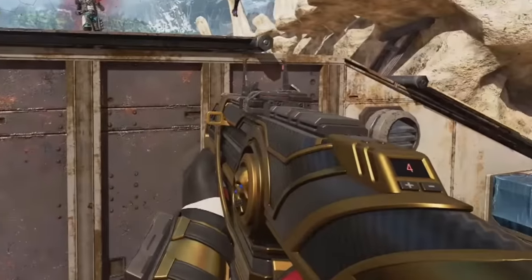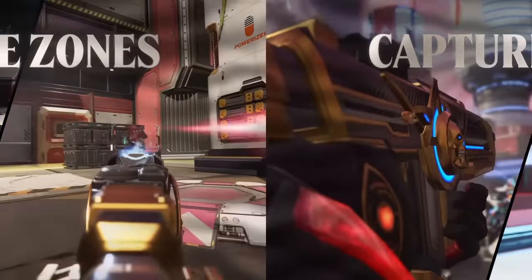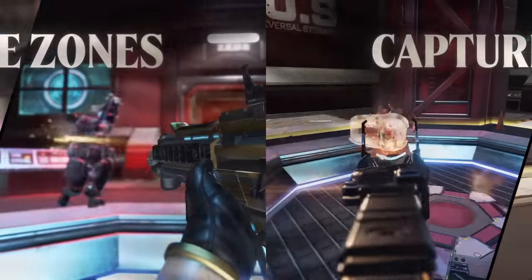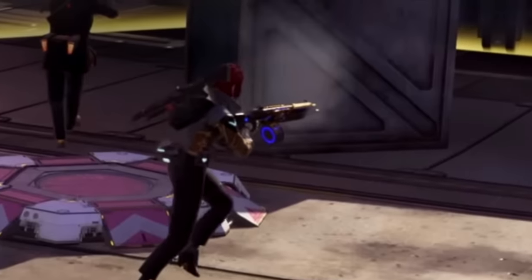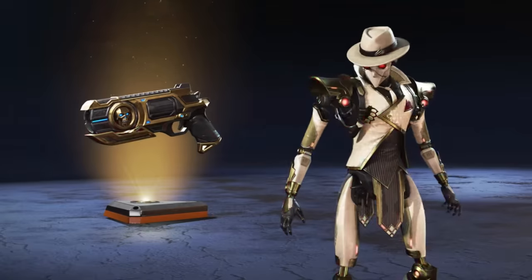We're also going to be getting a legendary Nemesis skin, a legendary Volt skin, and an R99 skin. It also looks like there's a Mastiff skin as well, and an Evirate skin that you can see in the background. So plenty of weapon skins, lots of legend skins, all with that Shadow Society theme.